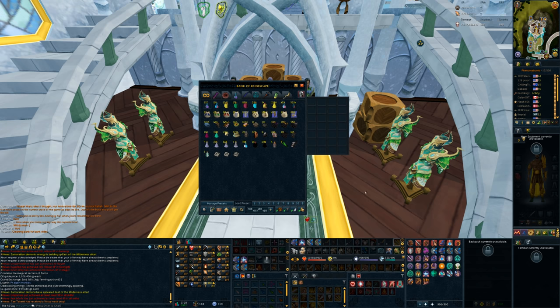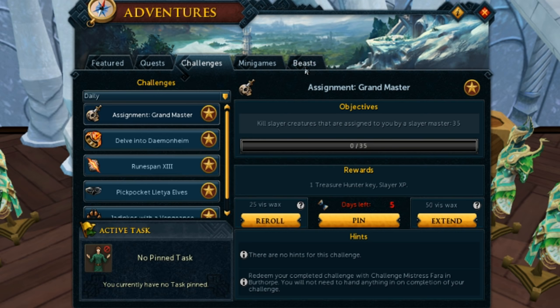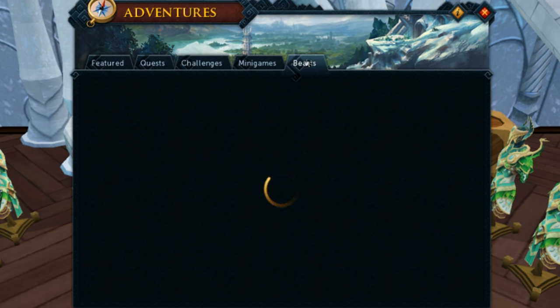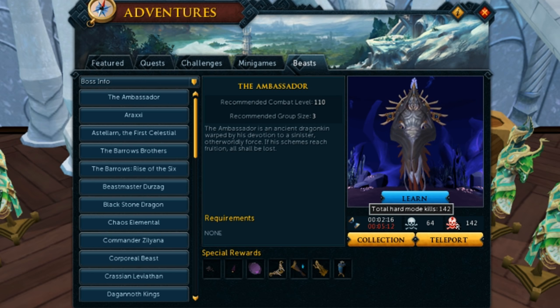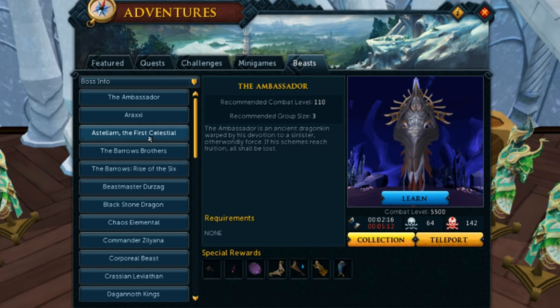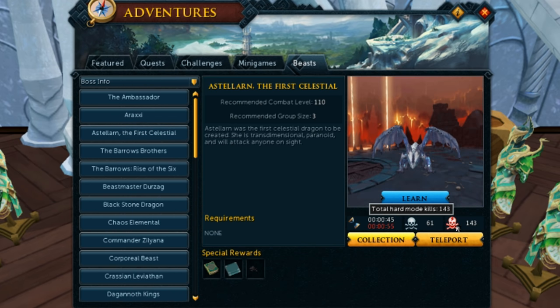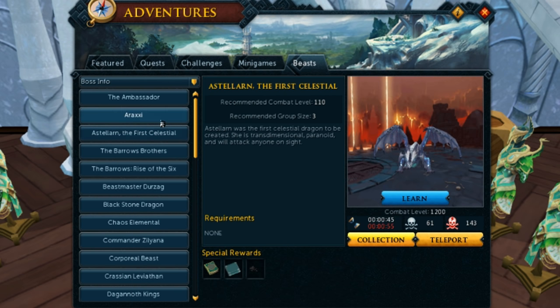So anyway guys, that's it for the bank video. I hope you all enjoyed. I thought this would be an interesting time to make a bank video as this is my first bank video since I learned how to do Telos and a number of other bosses. I've got 142 Ambassador kill count — if you're wondering why you haven't seen a video, yeah, I don't understand either, it's pretty ridiculous. And then I've also got 143 at ED2. I would definitely like a drop from one of the elite dungeons at this point.